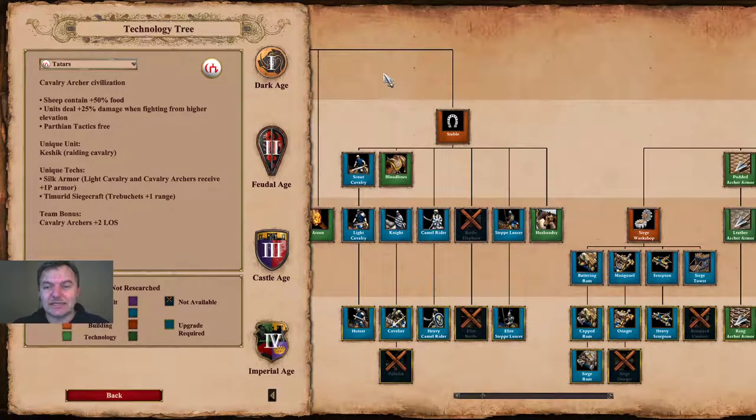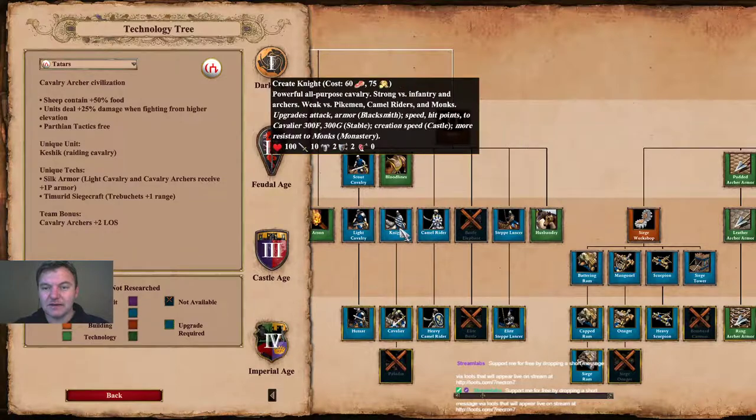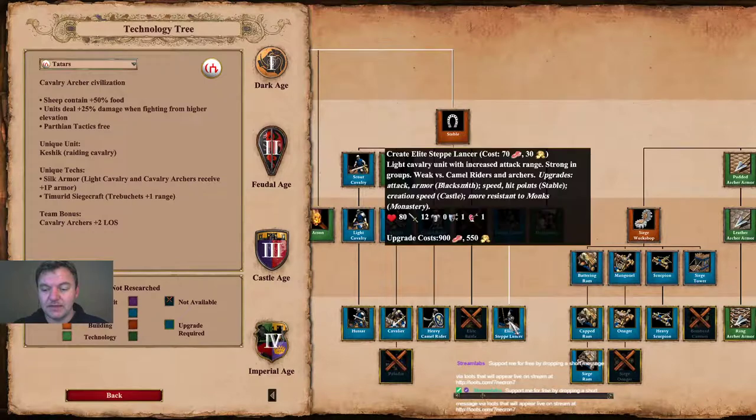One of the main strengths of the Tartars is the stable, and this is also where we get the first look at the Step Lancer. It costs 70 food and 30 gold — comparable food cost to the Knight but only half the gold cost. It's a light cavalry unit with increased attack range, strong in groups but weak versus camel riders and archers, as it only gets one pierce armor with no base melee armor.